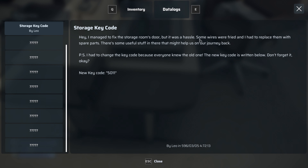There's a note: 'Managed to fix storage room's door but it was a hassle — some wires were fried and I had to replace them with spare parts. There's some useful stuff that might help on our journey back. I had to change the key code, and I wrote the new one down below: 5011.'